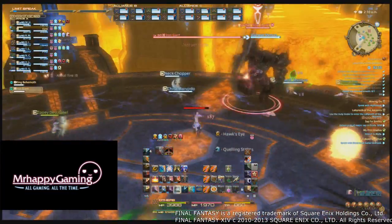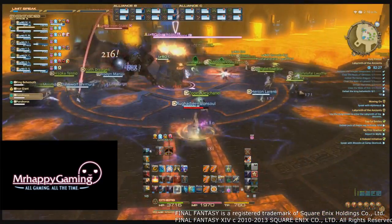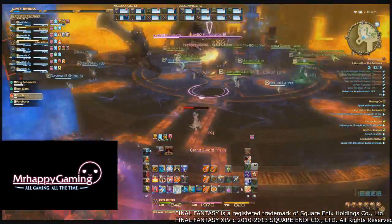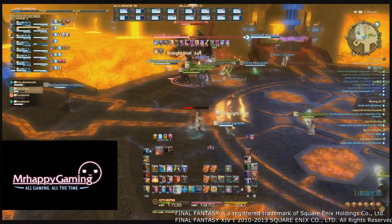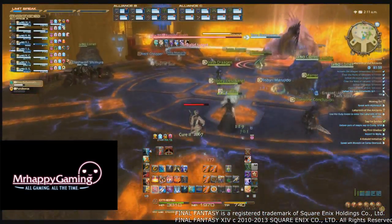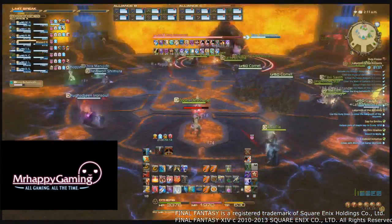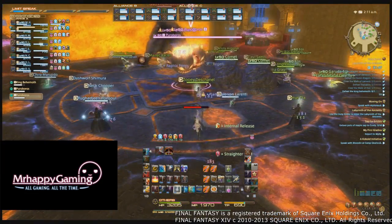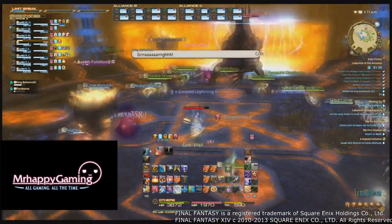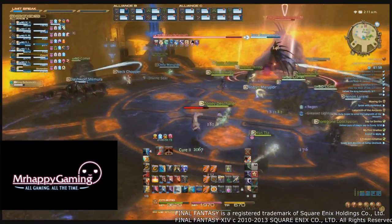If the Iron Giant is brought too far from a comet, he will directly run towards it and begin to cleave it. Dropping comets on the south side of the arena and tanking the giant towards the west wall should keep one close enough in range so he doesn't move on his own. The other add is a Bomb add, which slowly moves towards one of the four towers and will destroy its control panel if it reaches it—DPS need to focus these down ASAP. Additionally, if any comets are in their path, Bomb adds will blow them up, so do not drop comets between the center of the room and the four towers. Dropping comets on the east wall protects them from both the Bombs and the Giant. In reality, expect groups to put comets all over the room—as long as you have one comet alive somewhere, you should be alright.